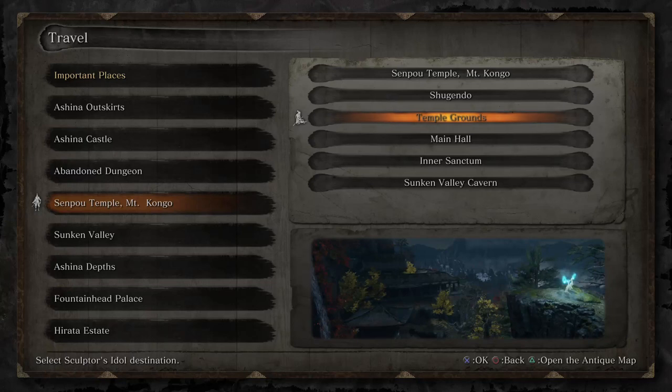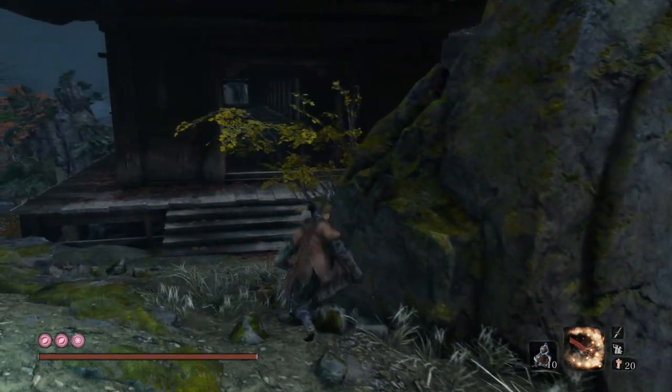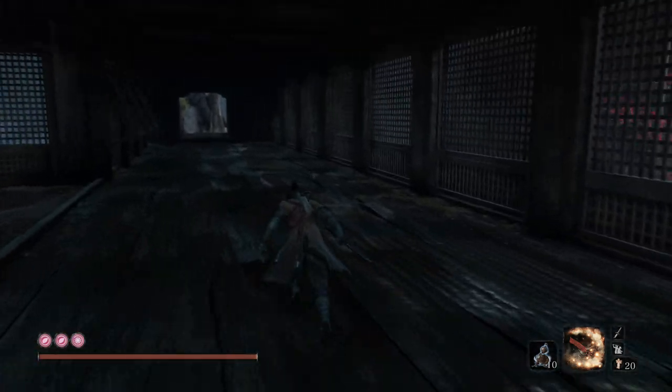Welcome back, it's Abyss, and in this video today I'm going to show you the locations to the Bell Demon. We're going to start at the Temple Grounds, and we're going to go through this area right here where the Armored Warrior was at.